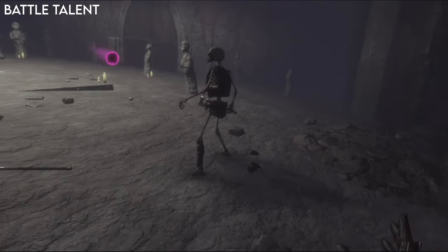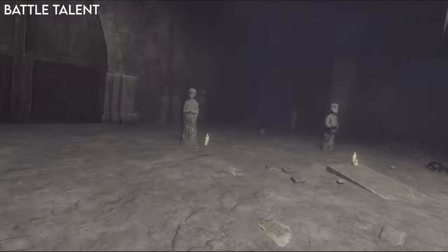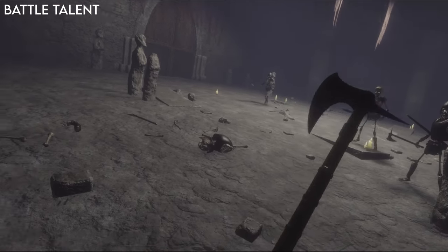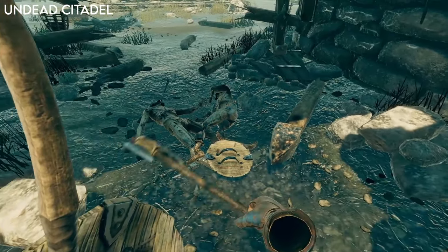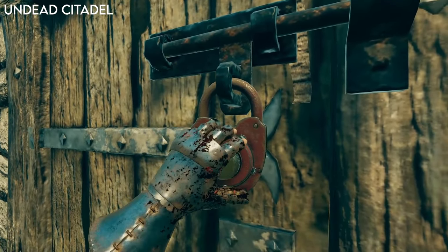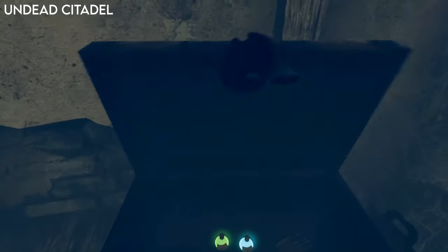Battle Talent requires death-gripping the index controls to pick anything up, so it would be nice to adjust the force needed for index players. Weapons can also end up facing the wrong way and there's no grip adjustment option other than quickly letting go and re-grabbing. Undead Citadel has force-grab with items highlighting yellow when in focus, but it can be very finicky to position your hand correctly, which is frustrating mid-battle. There are also locks requiring you to grab a dial and twist it in a certain order, but you often grab the entire lock instead. Chests require raising a lever and pushing the chest open, which can take multiple attempts. Weapons can feel a little floaty and not as responsive as you'd like.